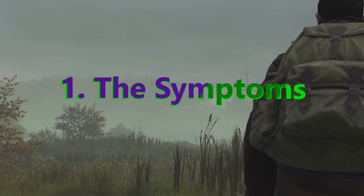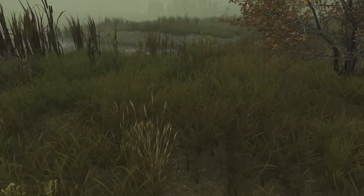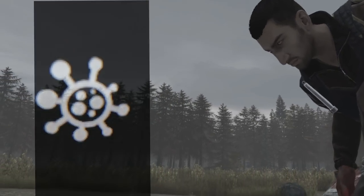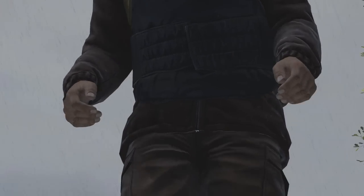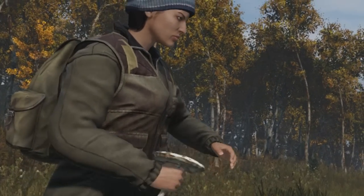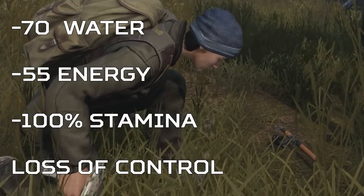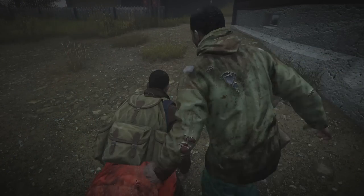Chemical poisoning is more of an affliction or condition in DayZ than it is a disease like cholera or gas poisoning. While it is similar to gas poisoning in that it builds up during exposure before giving you the dreaded sickness icon, it works more like a broken leg, going away on its own but punishing you while you have it. The punishment is periodically vomiting, losing 70 water and 55 energy per vomit attack, along with 100% stamina drain and several seconds of being completely locked out of controlling your character or your inventory.